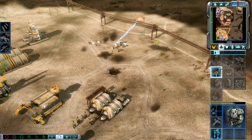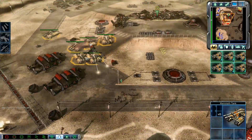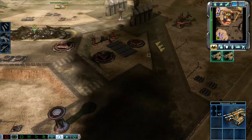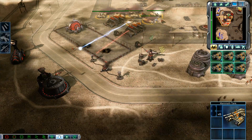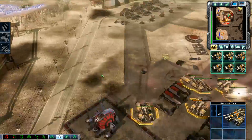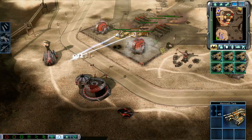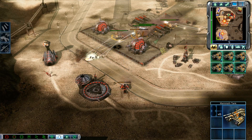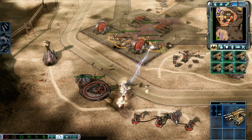Troopers ready for action. Instruction complete. Training. Armor superiority. Mammoth tank ready. Enemy unit sighted. Moving. Drop him. Ready here. Predator rolling out. Unit under attack. Drop him. Troopers ready for action. Predator rolling out. Enemy unit sighted. Roll over them.